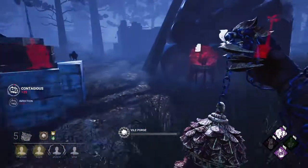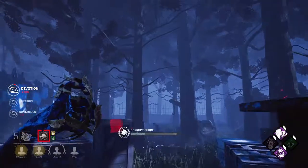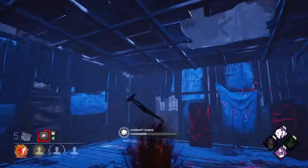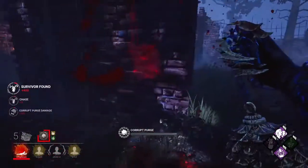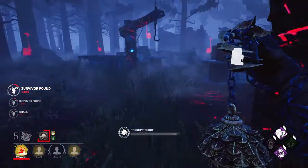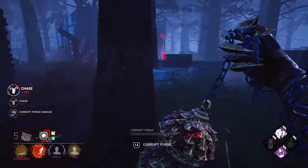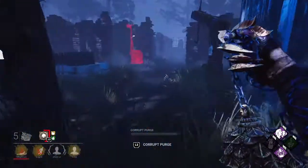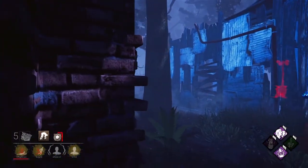Aiming your vomit accurately is complicated because there have been bugs that change the angle at which her vomit comes out. Before the new Blight patch, her vomit came out a lot higher so you could hit people further away without aiming as high — getting snipes far away with Corrupt Purge or Vile Purge. Now because of the Blight patch her vomit is back to normal, so you have to aim a lot higher than usual. Keep that in mind when using her.